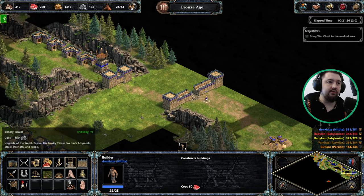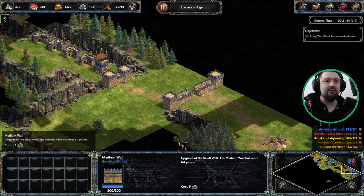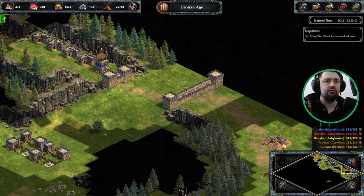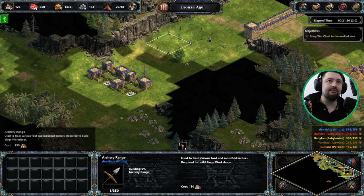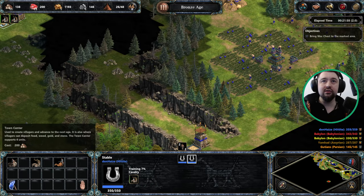I really wish you could build gates - it feels like such an oversight. I'm sure there's probably someone screaming in chat right now saying, oh yeah, just grab like three walls and it turns into a gate. I don't think so. I don't think gates is a thing in this game, unfortunately.